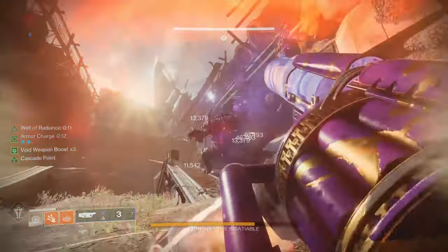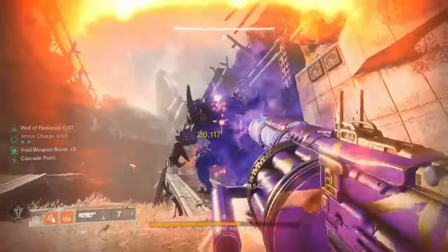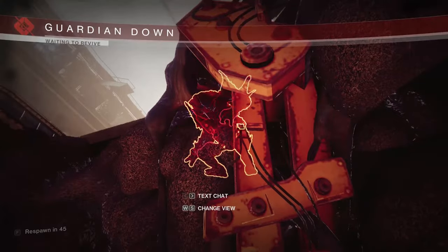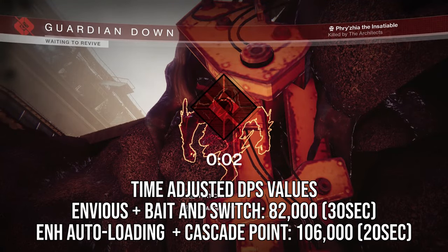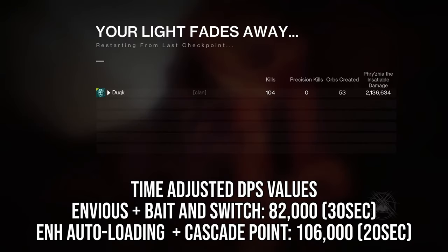This deals a total damage of 2,136,000 — the lowest value so far, but also the highest DPS. The Baited Switch rotation comes in at a DPS value of 82,000, while the enhanced auto-loading and Cascade Point comes in at a DPS value of 106,000, making it very competitive.